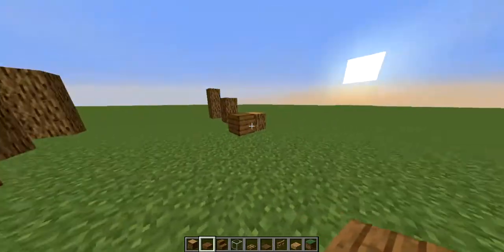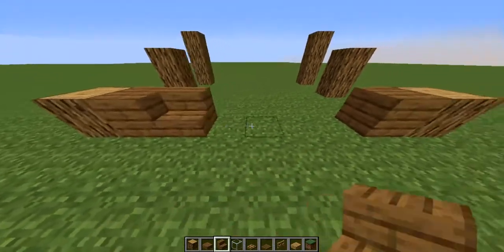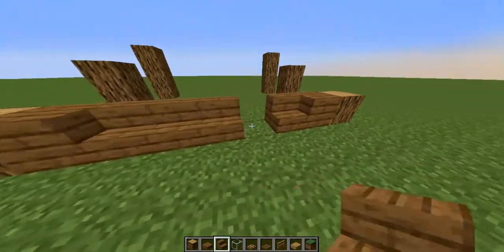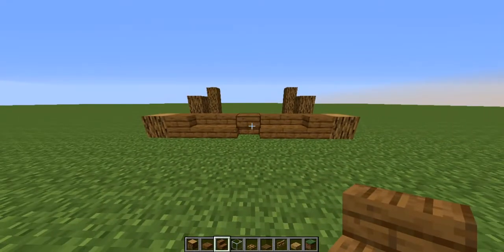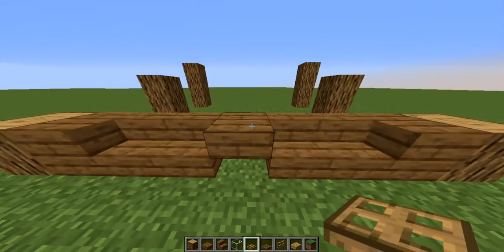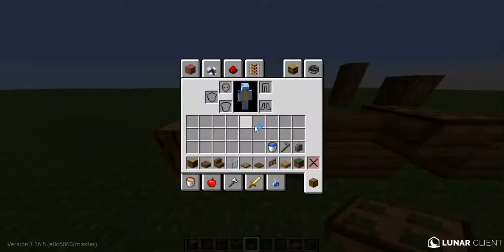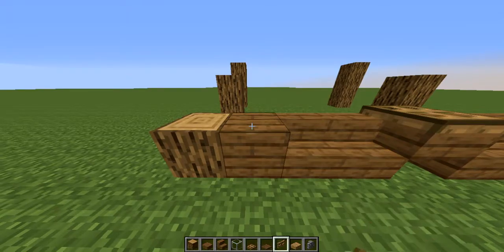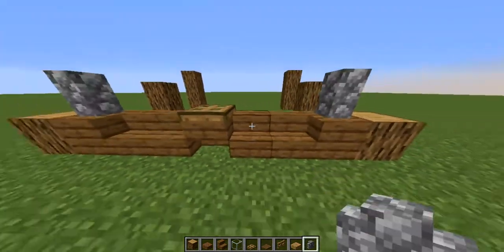Place spruce like that. Next to the oak log you're going to place your upside-down spruce stairs — two upside down — and then a non-upside-down one. Grab your oak trapdoor. Grab your cobblestone wall and place it on top of the spruce log.